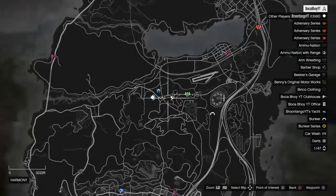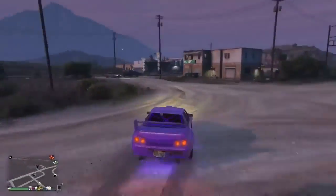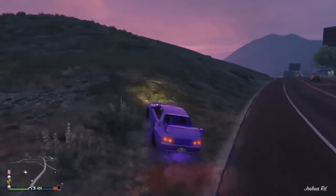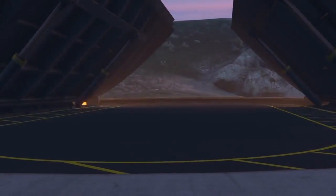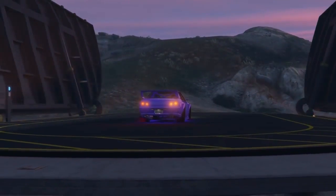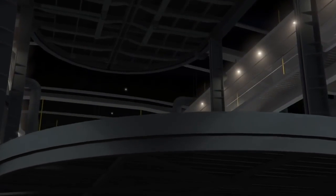If you're going to store the duplicated car in your facility, before you drive it back in you want to have your friend exit the facility first. Once your friend exits, it will change everything back and the glitch will be ready to start again. As you can see the facility is full — just head inside and transfer one of the vehicles, like a stock LG RH8, to your MOC.